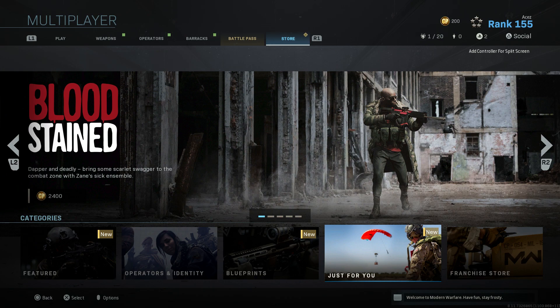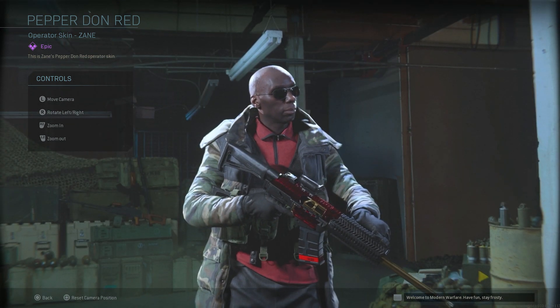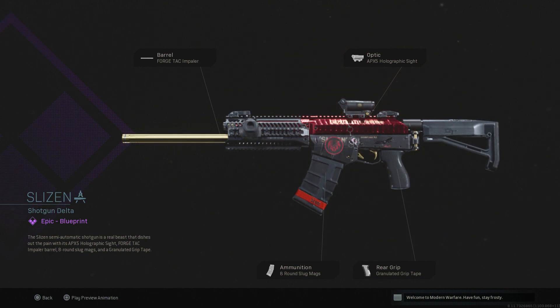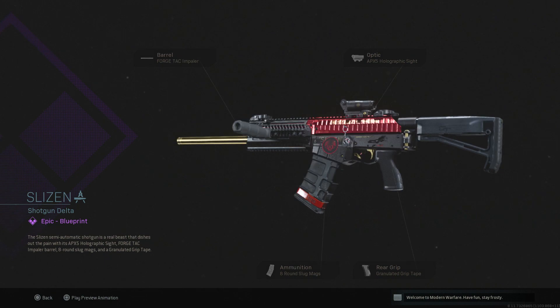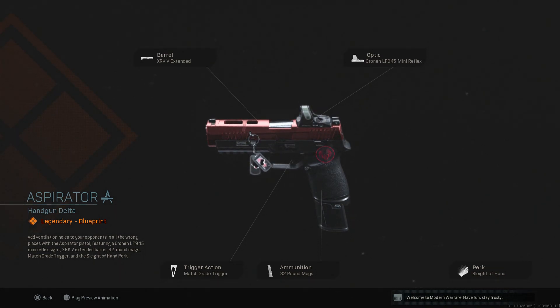We got Bloodstain — this is a really cool one. Pepper Down Red for Zane looks really nice. These two blueprints look pretty good: you've got the eight-round magazine with slug rounds, then the granulated grip tape, hollow sight, and Forge Tec. I'd probably change it up a little bit, but cosmetically I think the skin looks really dope.